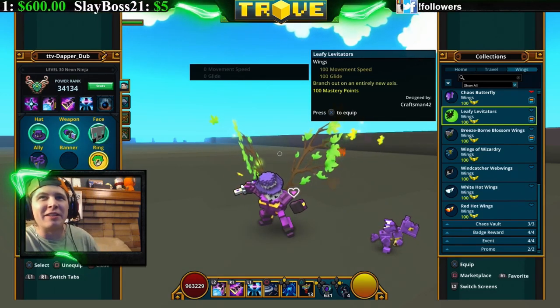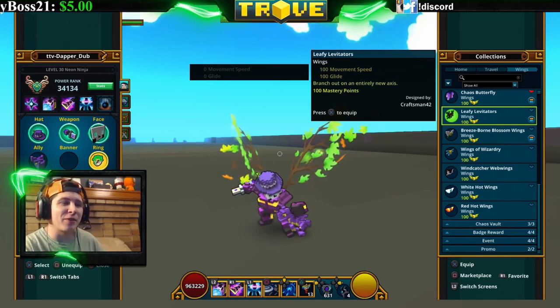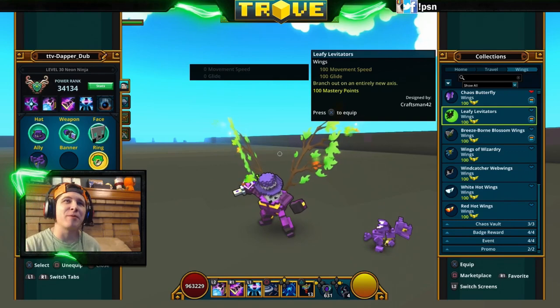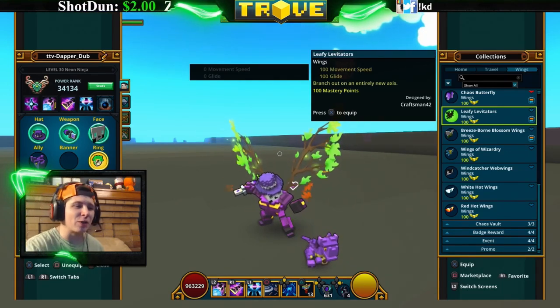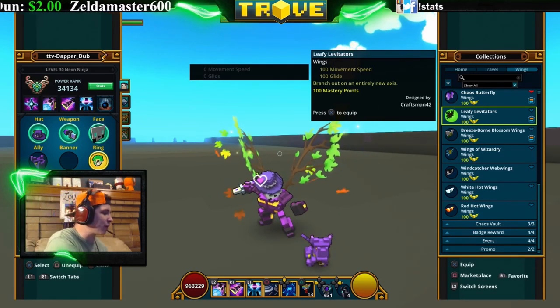We've got the Leafy Levitators — these look like branches coming out of your back. If you have a very earthy-looking character, these are great. They've got branches with leaves and also a leaf animation coming out. They're pretty cool. You can craft these at the chaos core crafter and loot them from the chaos chest.